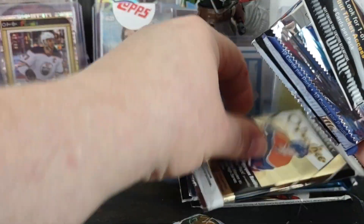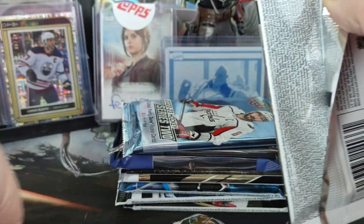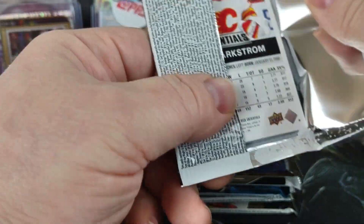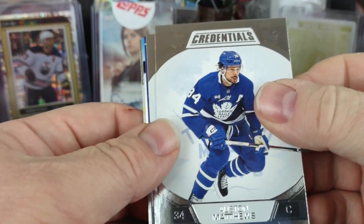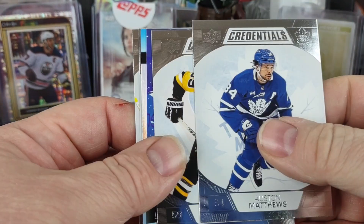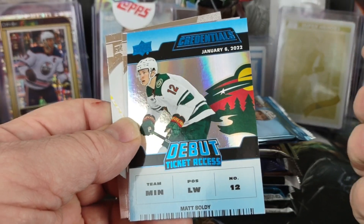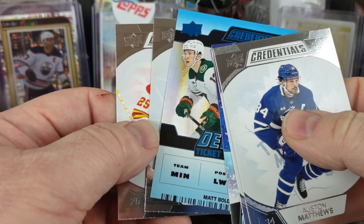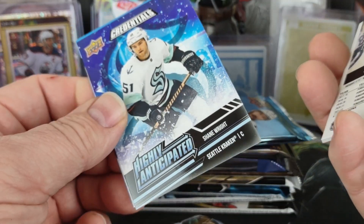We'll start off with Credentials, then move to Metal, Ice, and that order. So I see some people have already ripped Series 2 — someone pulled an outburst silver of Bedard. Seeing Austin Matthews, Jake Gensel, highly anticipated Shane Wright debut, ticket access of Matt Boldy, Eric Carlson base, and Jacob Markstrom. Nothing numbered, just two inserts from Credentials.